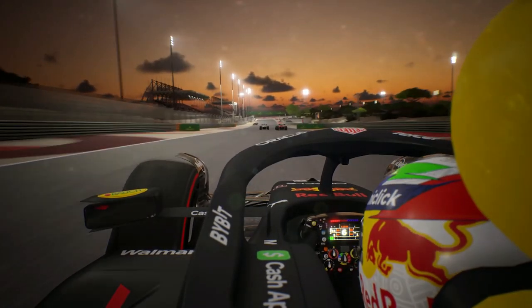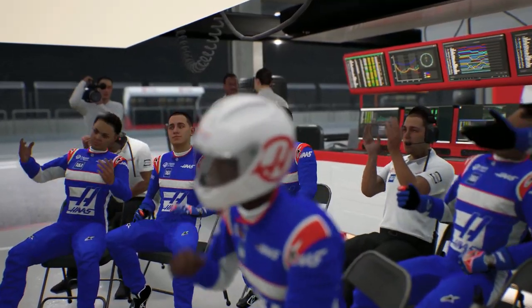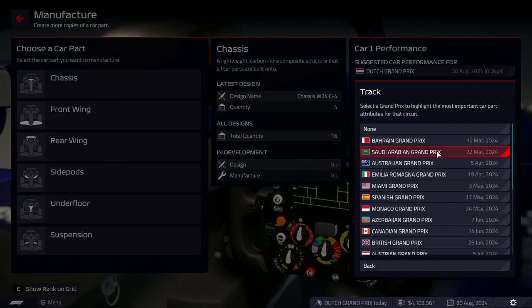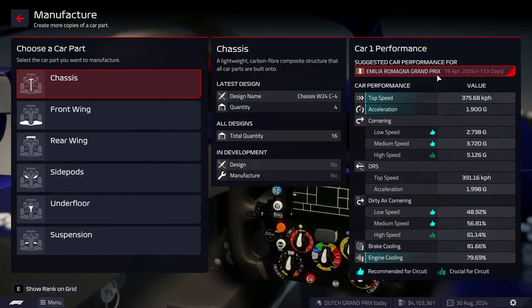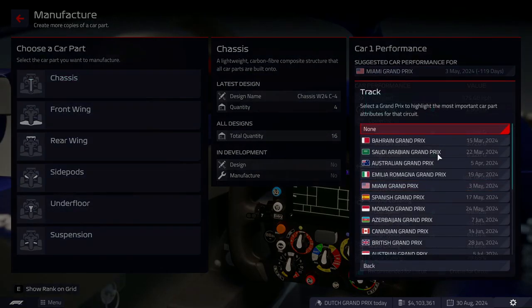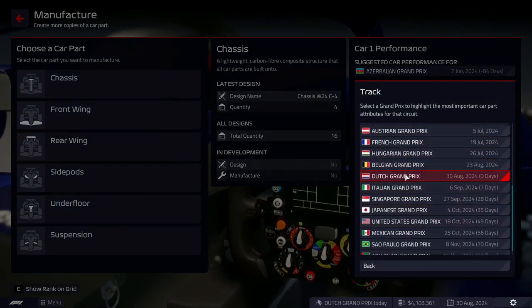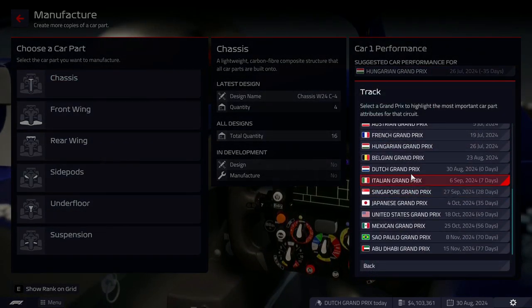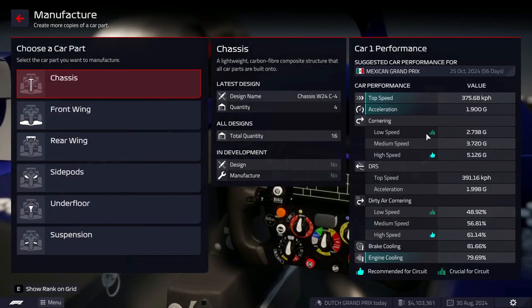With no circuits added throughout the career mode, we know not only the dates but the order that the races will be run in every season. Using this information, we can plan accordingly. I made notes on which performance areas on the cars are crucial for each circuit and important for each circuit, and I assigned a point score — two for crucial and one for important — then noted when in the calendar those races happen. It turns out circuits earlier in the season have a larger high-speed downforce focus than any other factor, and the latter half of the season has a low-speed downforce focus if you add them all up.